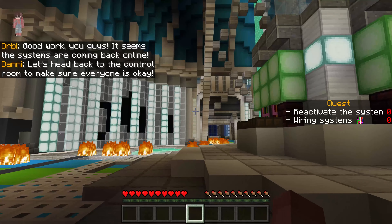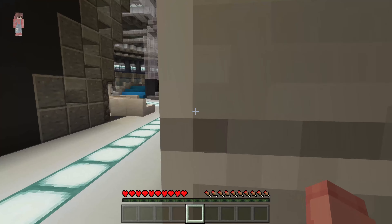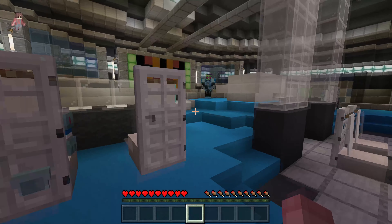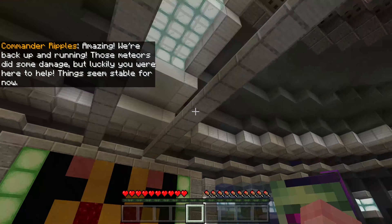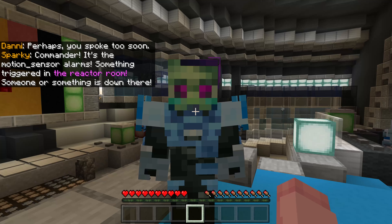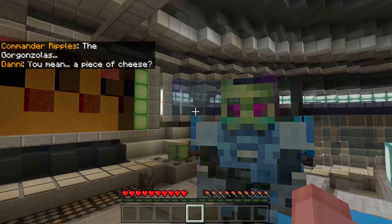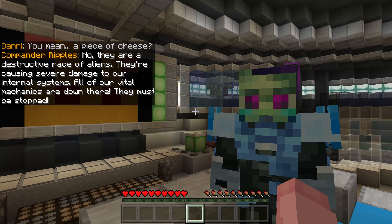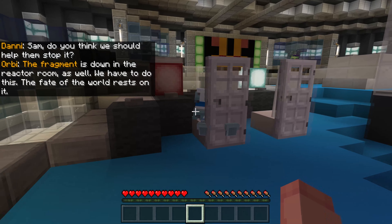You guys, we did it! You're welcome — what would you do without us? I honestly couldn't tell you. But yeah, we really did do it. Amazing! You're back up and running! Those meteors did some damage, but luckily you were here to help. Things seem stable for now. Commander, it's the main central alarms — something triggered in the reactor room! Someone or something is down there! The Gorgonzolas. Who? No, they are a destructive race of aliens causing severe damage to our internal systems. The fragment is down in the reactor room as well — we have to do this! The fate of the world rests on it!